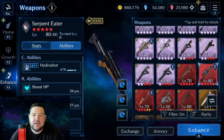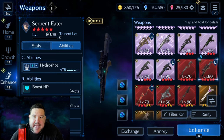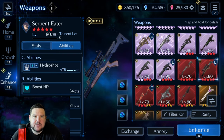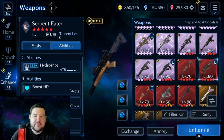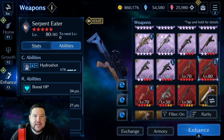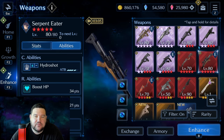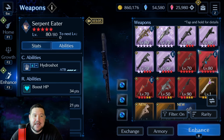There are several weapons I'm going to be skipping that have some merit — whether it's pretty decent single target non-elemental damage or similar things — but for the R abilities not really matching up or other reasons, they're not really noteworthy in my book. Feel free to let me know if you think I missed one. The next one I do want to talk about is Serpent Eater.